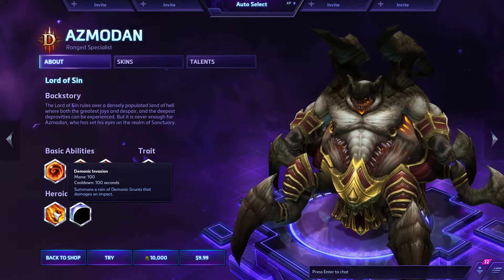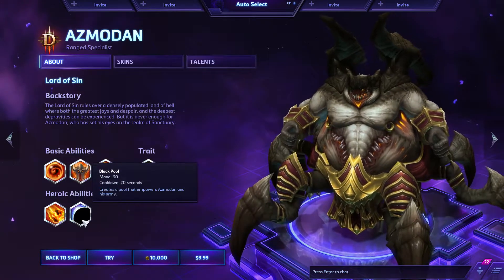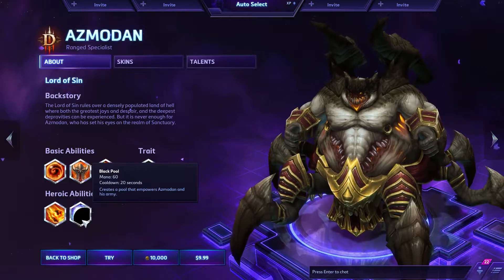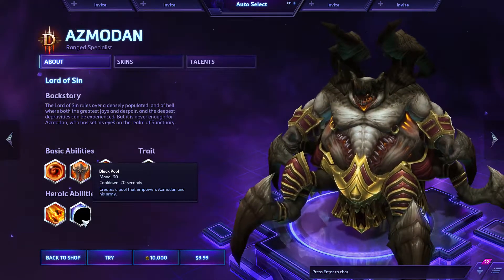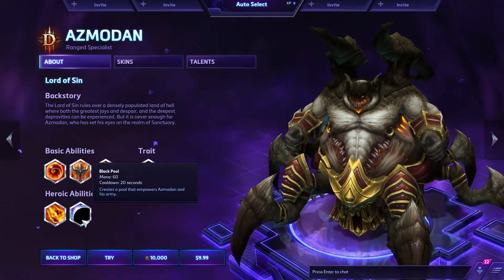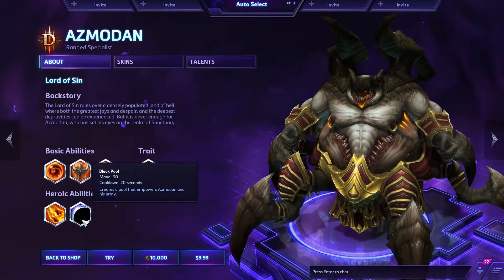You can have an unlimited supply of Demonic Grunts if they don't die. The other heroic, Black Pool, increases the ability damage by 75% for Azmodan's abilities, his demons' abilities, and any nearby allied minions' abilities. It's a small circle you put on the ground, you stand on it, it lasts 5 seconds, and you have 2 charges.